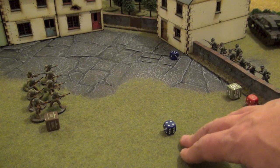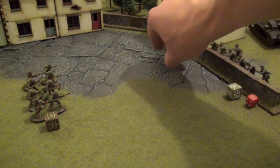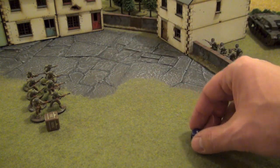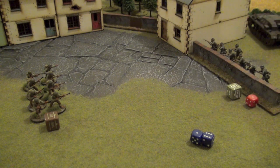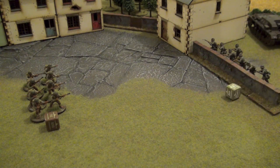We get a nine, so therefore the Germans wouldn't activate. But for example purposes, let's re-roll. We get a seven, so that means the Germans are actually able to fire. We take off the pin and we're able to roll to see if we hit anything.